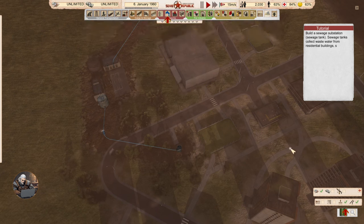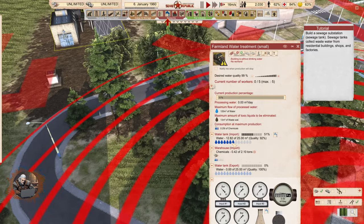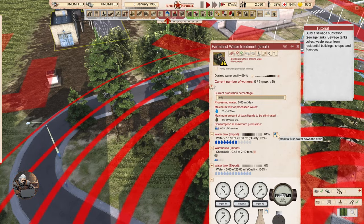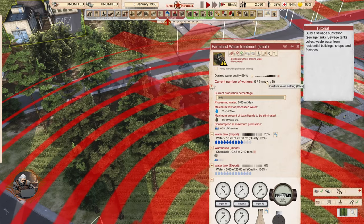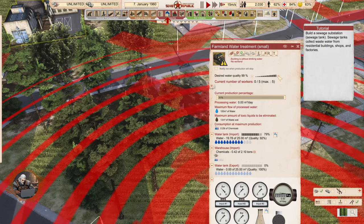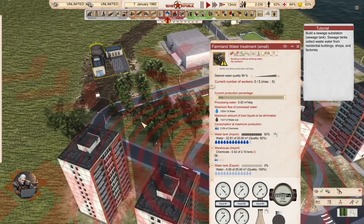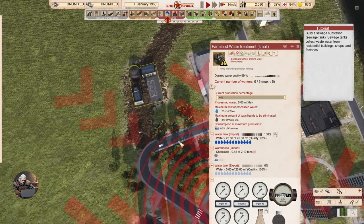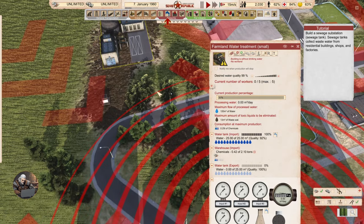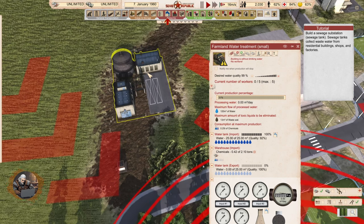Now let's see the water. So that's the import. Doesn't have workers yet. Desired water quality 99%, current production zero. Buildings without drinking water — no workers. We don't have workers. Why? Because it's not connected I guess.